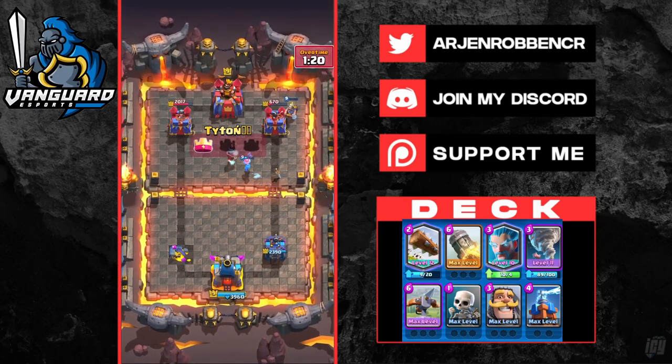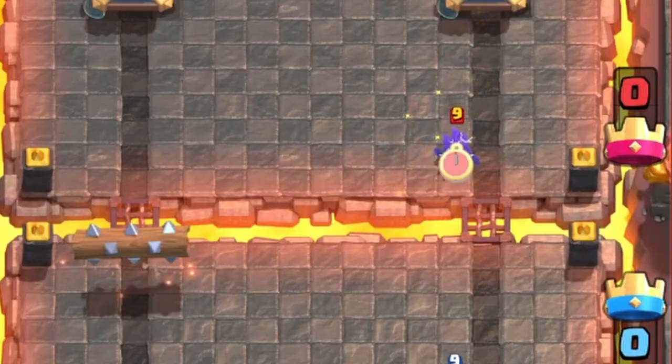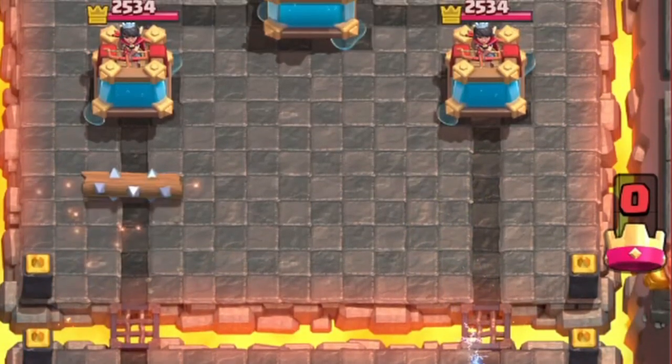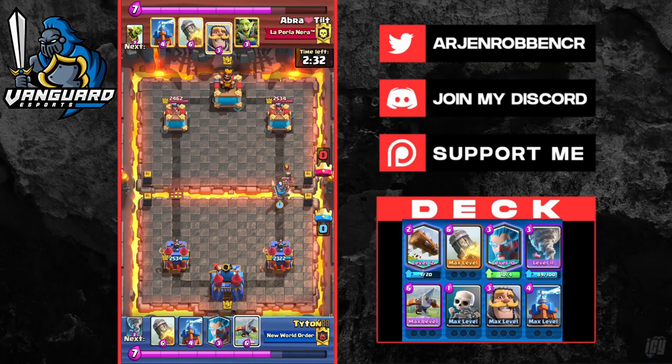Let's begin with starting plays. Number one, you can cycle your skeletons behind the tower. Number two, you can cycle your log just for chip damage. Three, you can cycle your Ice Wizard as well. Four, you can play your knight behind the tower.